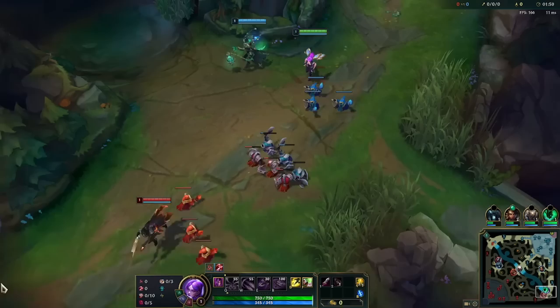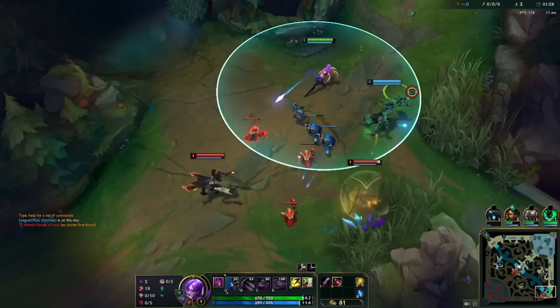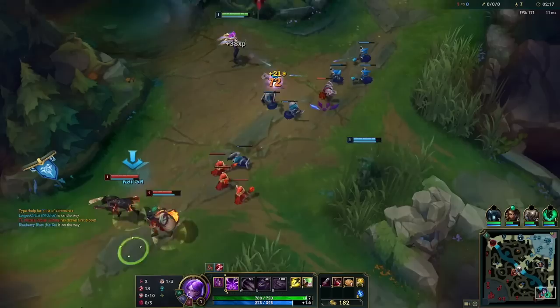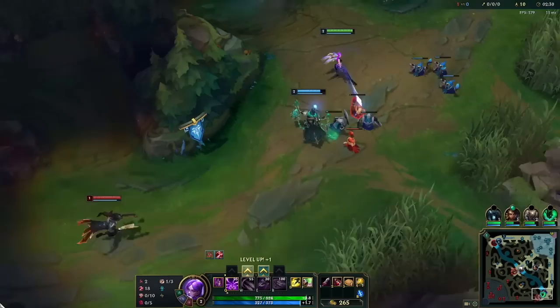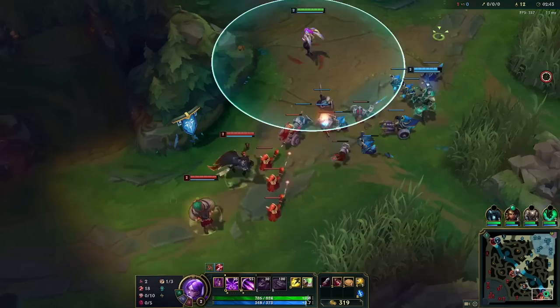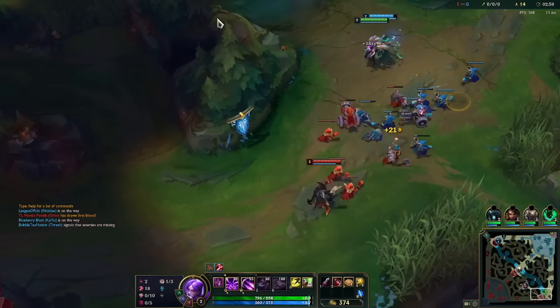Main goal early is to focus on not getting poked out too much by Milio. I'm going to try to get level two first. We really don't want to play inside minions because that's how we get hit by Lucian Q. We should get level two first — that's a really good trade for my Thresh. I'm mainly just trying to avoid taking too much poke from Lucian Q through minions.